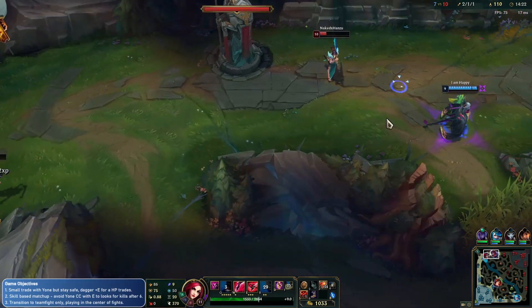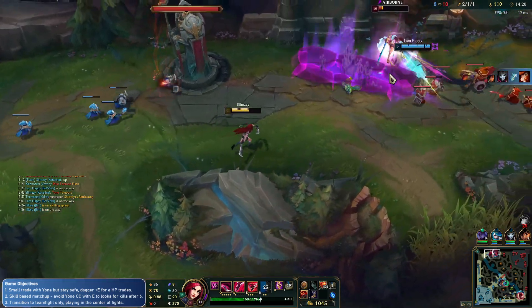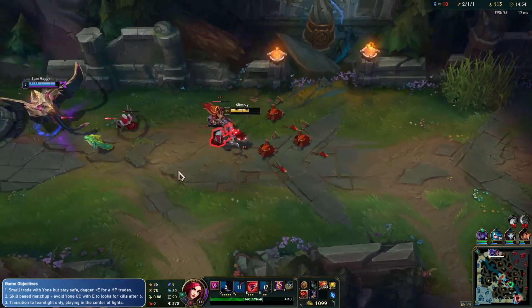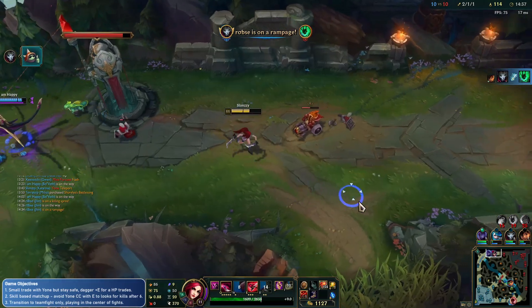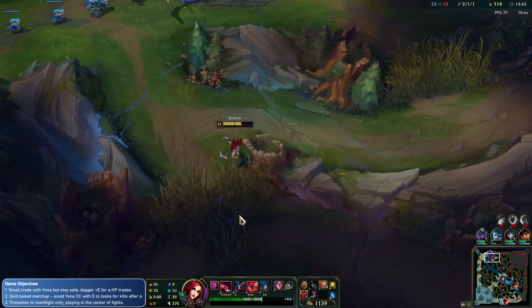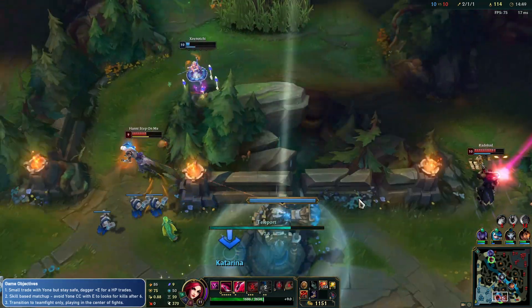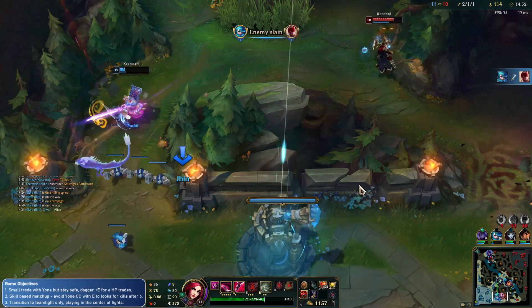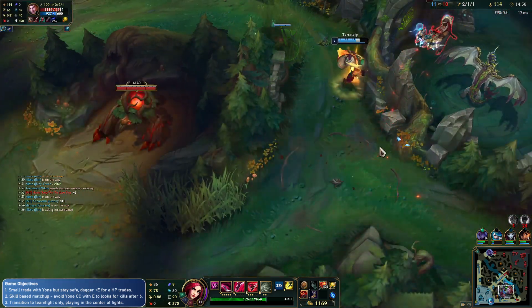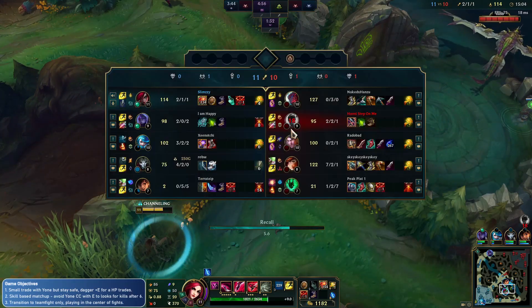We can definitely crash this in and get the kill for free. We don't get an assist unfortunately, because we kind of ran out of time in terms of when we last hit him. Team's popping off now — rampage on the Jhin, let's go! Gwen's in some trouble. I can't really help her unfortunately. We're going to leave Belveth to do her thing up there. Maybe I could TP in — a little bit of a late TP from us, unfortunately.